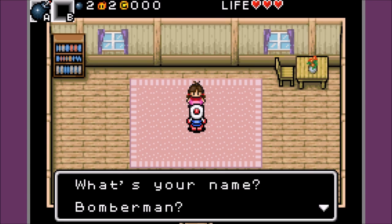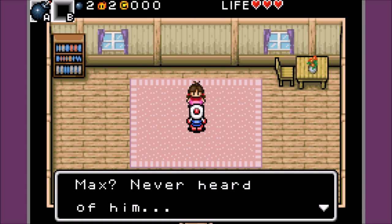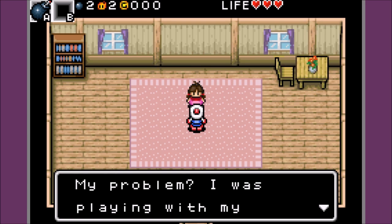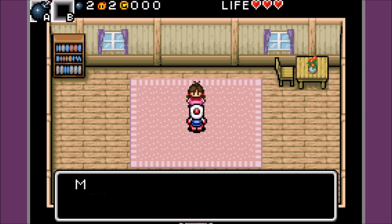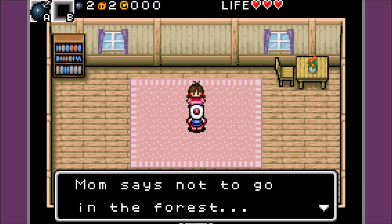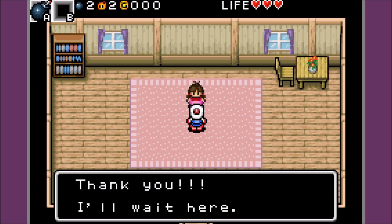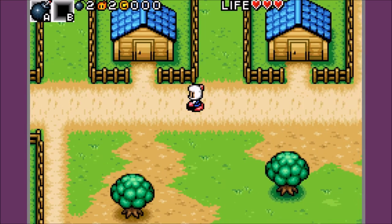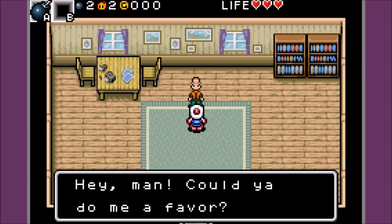Mom's gonna be so mad at me. What's your name? Bomberman? My name's Honey, nice to meet you. Max? Never heard of him. My problem? I was playing with my mom's ring when Poppy took it and ran off to the forest with it. Mom says not to go into the forest. You'll go find it for me? Sure! Thank you, I'll wait here. I think Poppy's the one animal that was on the lower left.